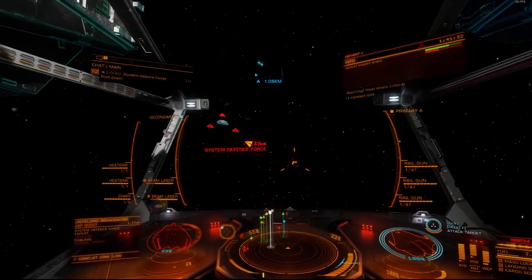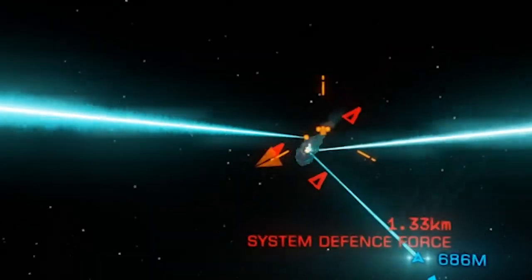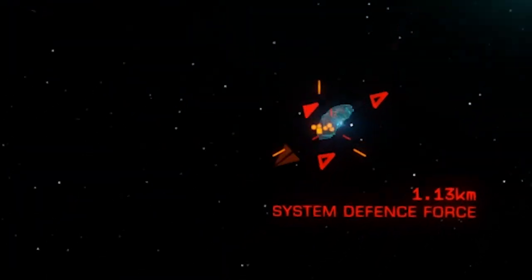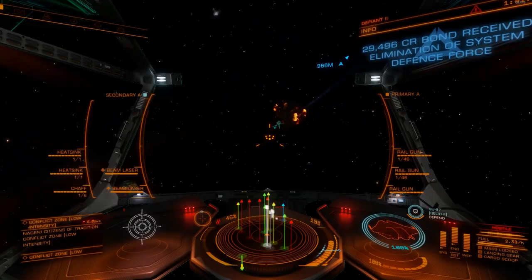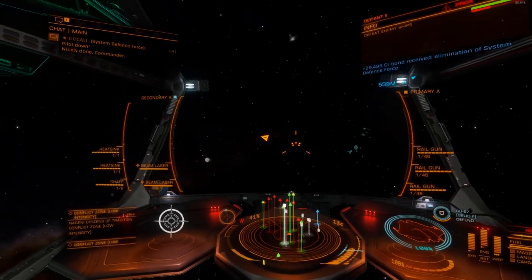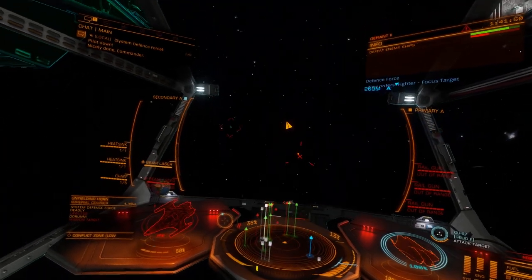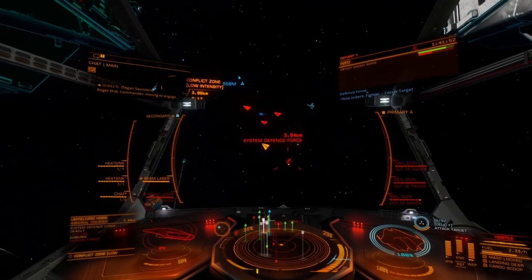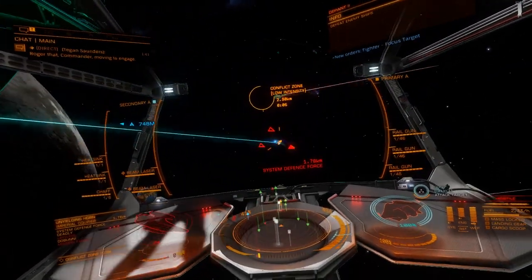If you don't know what I'm talking about, on the left of the scanner display, that's the heat of the ship. Selecting through different targets — this one's got no shields and his hull is already down 50%. Perfect target.